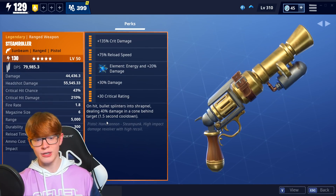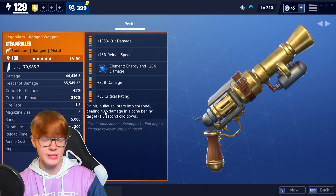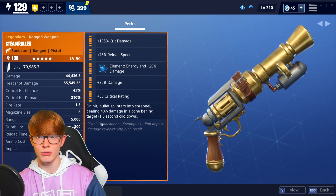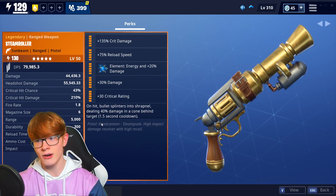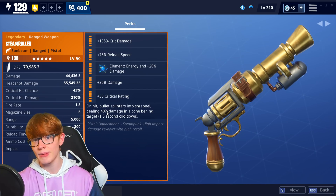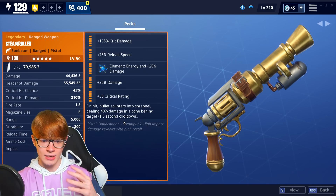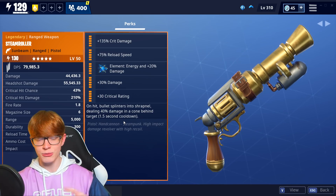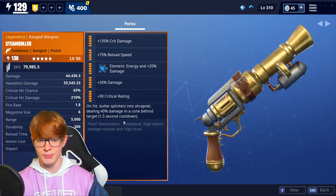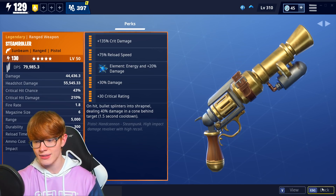The final perk that most people have been going with on their new weapons is: on hit, bullet splinters into shrapnel dealing 40% damage in a cone behind the target, with a 1.5 second cooldown. I did some testing off camera — Death Grip gave me a Steam Piston with this perk maxed out. It's just very underwhelming. The shrapnel doesn't really do that much damage, and it seems very inconsistent with its damage numbers, not to mention the cooldown is way too long.